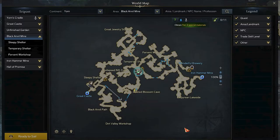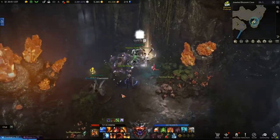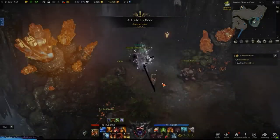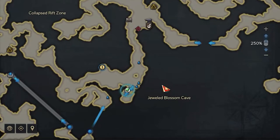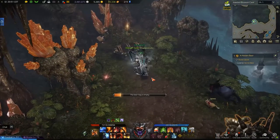Now, open your map and reach again the Temporary Shelter triport in the middle. From there, use the bottom passage and, after using the blue arrows, reach the small area in the Jawlet Blossom Cave. Here, you will find Cahar again, who will give you the second quest of the chain. For this one, use the blue arrows again in order to reach the previous area. Inside it, you have to check the central upper cavity, where you will find a chest you have to interact with.